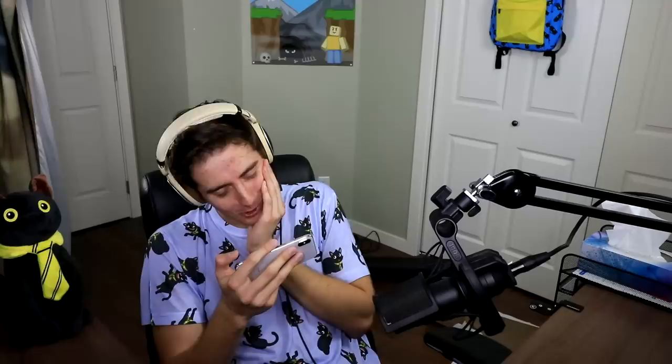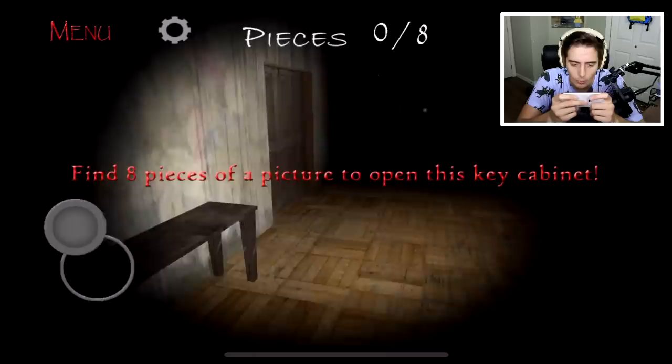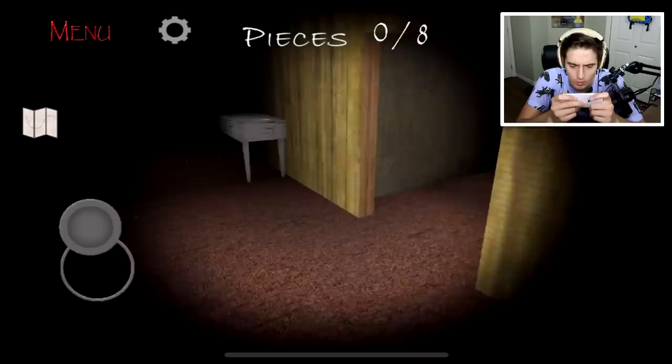Slendrina, no! What are we supposed to do? I'm going to have to switch to easy difficulty pretty soon. We're not going to go left because that's where the creepy face is - unless we just don't go all the way in. There's a little paper right here and a key right there.